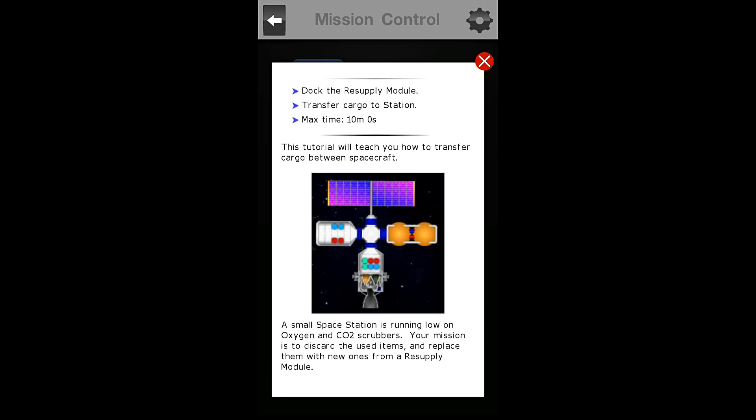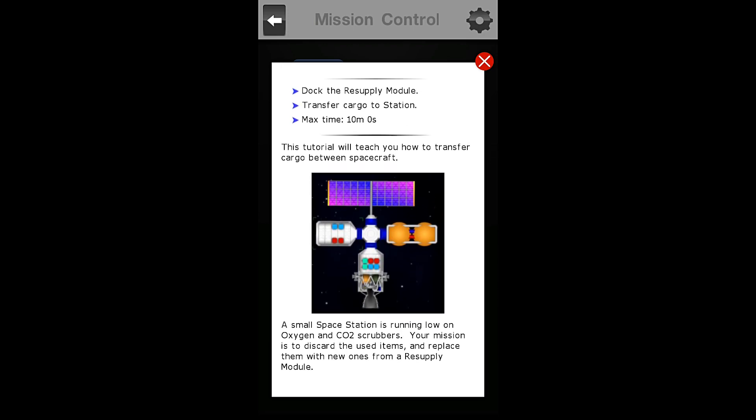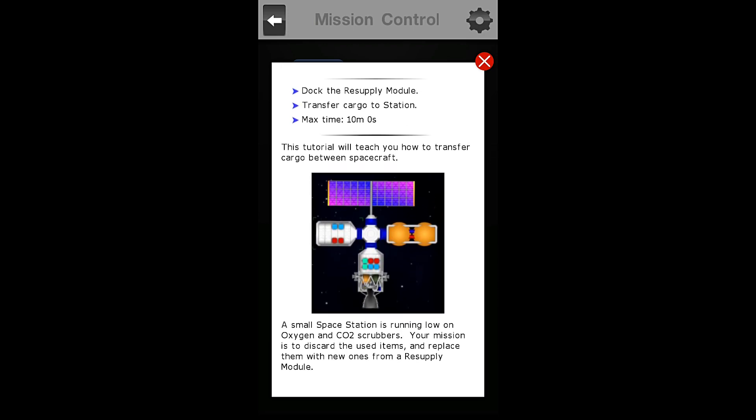This tutorial will teach you how to transfer cargo between spacecraft. A small space station is running low on oxygen and CO2 scrubbers. Your mission is to discard the used items and replace them with new ones from a resupply module.